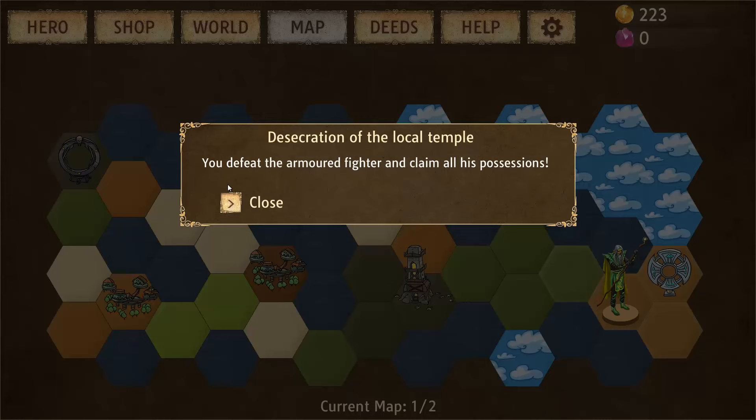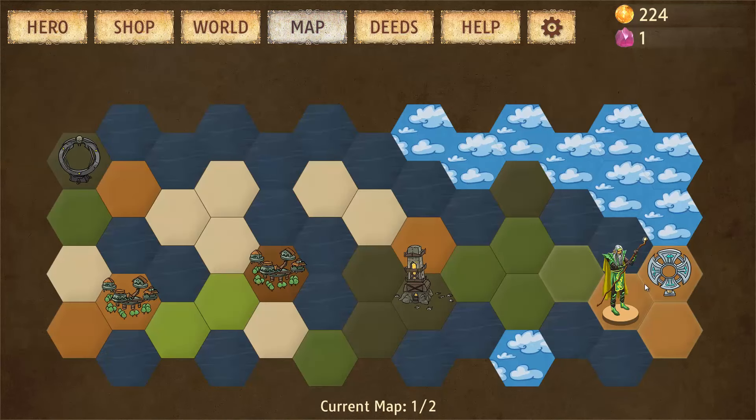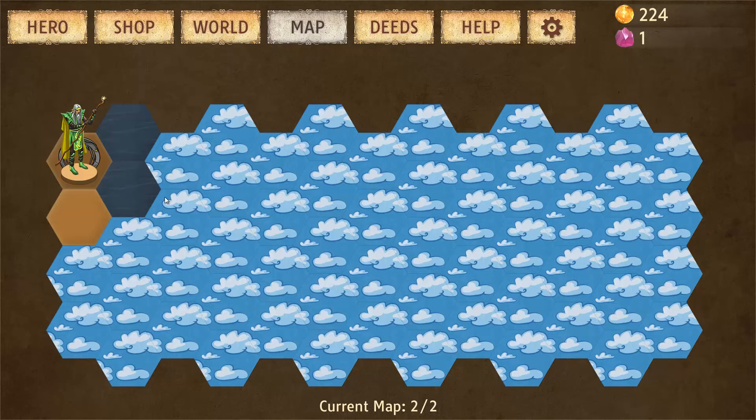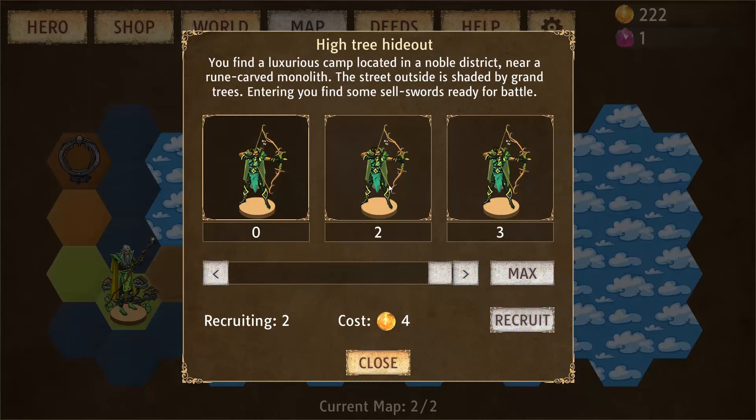Our hero is starting to look pretty decent. We already have three mana points, and mana recharges with each step we take. You'll also be able to find upgrade shops to upgrade your units.